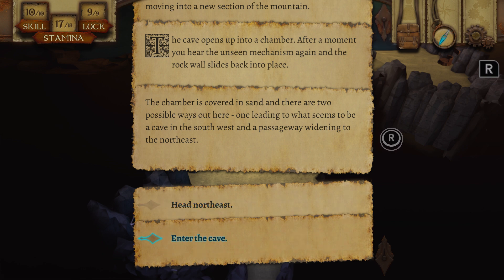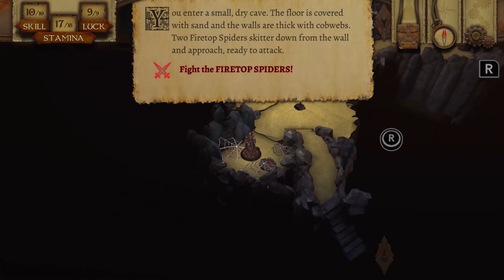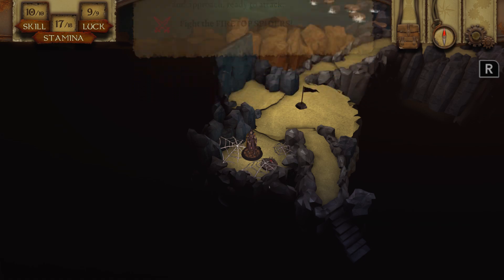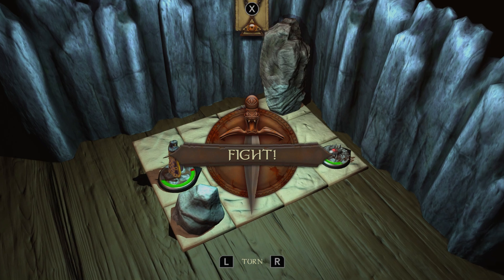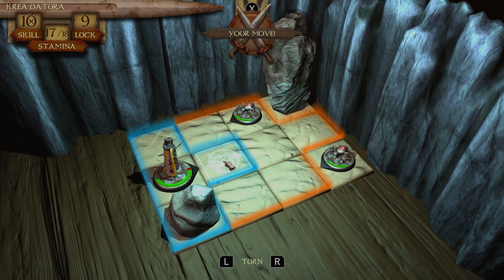Shall I look at the cave? Let's look at the cave. You enter the small dry cave — the floor is covered with sand and the walls are thick with cobwebs. Two firetop spiders skitter down from above ready to attack. Curiosity got me again. Similar fight to before, pretty much the same setup.